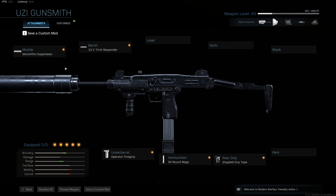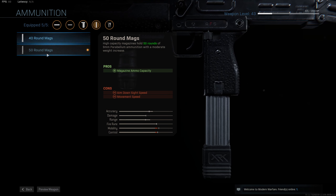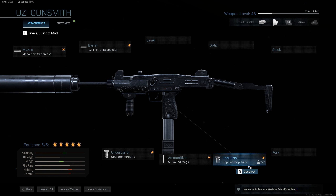But this is the loadout: Monolithic suppressor, Operator 4 grip, 13.1 First Responder barrel, 50 round magazines — I used to do 40, but I'm going to try the 50s out and see how that goes — and Stippled grip tape. That's the loadout.